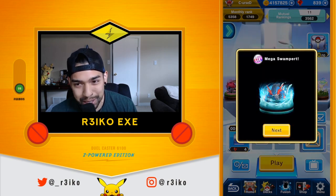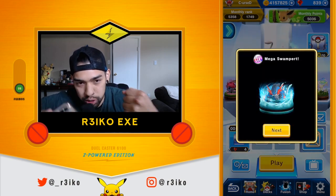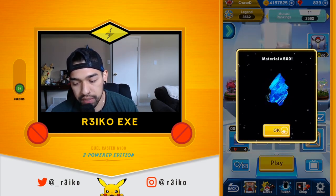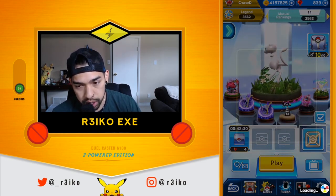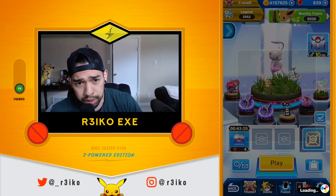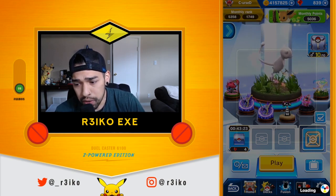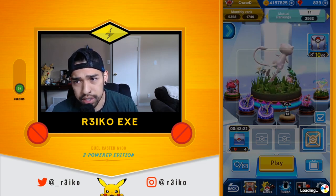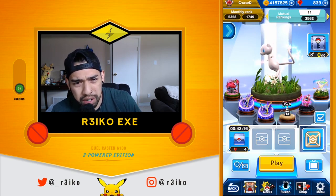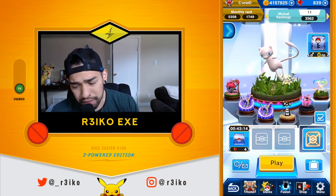We just got the 5k points, so we just got the complete form of the Zygarde — look at that Mega Swampert with those huge arms. Maybe the next video we'll mess around with complete form Zygarde and just see what it can do because I have no idea. Don't you have to have two mods in your PC and the 10% form to evolve it? I don't even remember what it can do so we'll have to dive into that probably next video.